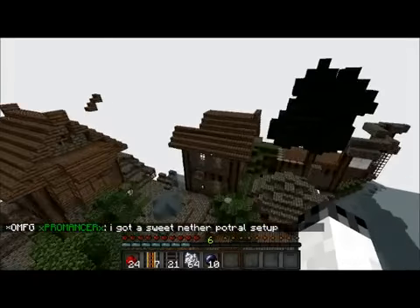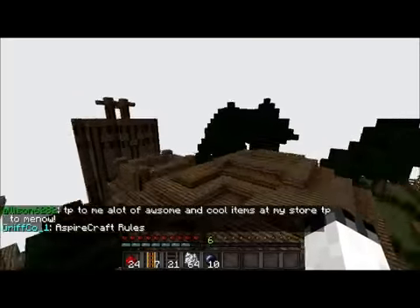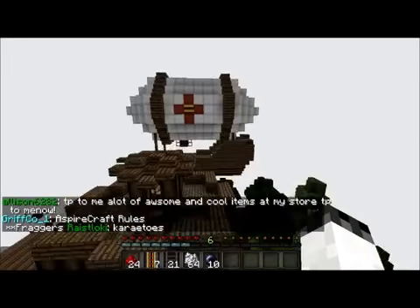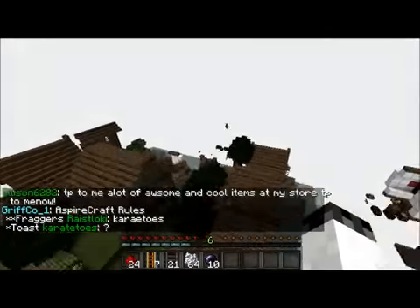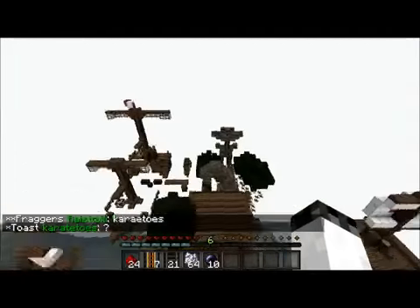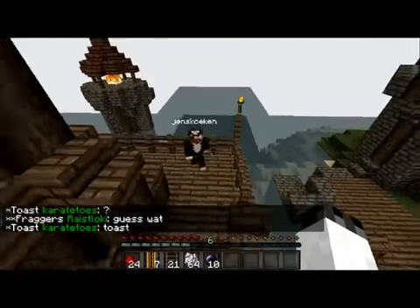This is a town built by Jens Kokon, and this is maybe why she has been given Architect. Here are some of the builds around here — it's a really well built place, and you can see why Jens has got Architect. These are really well detailed. There's a number of ships around here and it's just really freaking sensational. This one is probably my favourite of them all. You can also see Jens around here.